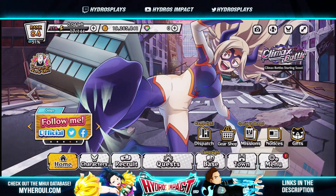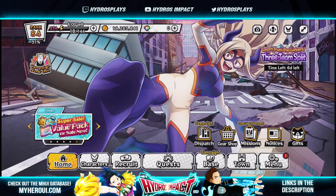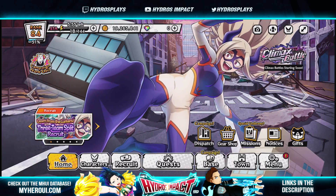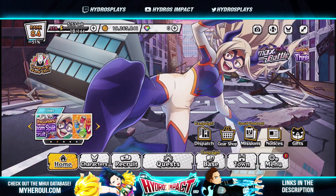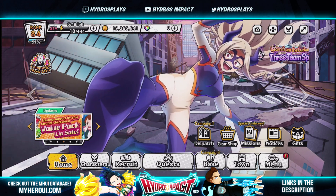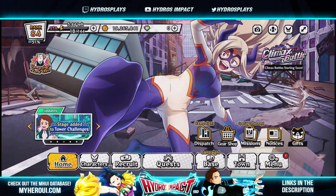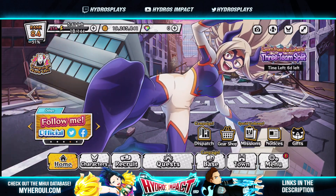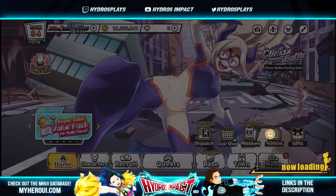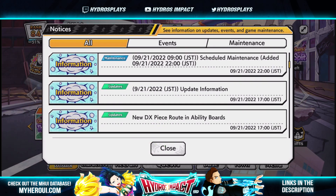Welcome back to My Hero Ultra Impact. Today we're going to talk about all of the new features added to the game in the latest update following maintenance. We have a lot of things to cover, such as the advancement limit breaks, new EX3 auto skills, and character dupes are now a thing. Before anyone gets upset, we're going to explain it all. Let's take a look at the news to see what was added.